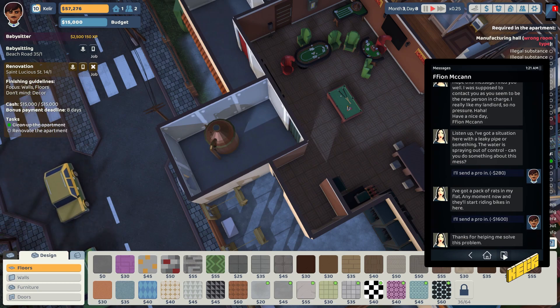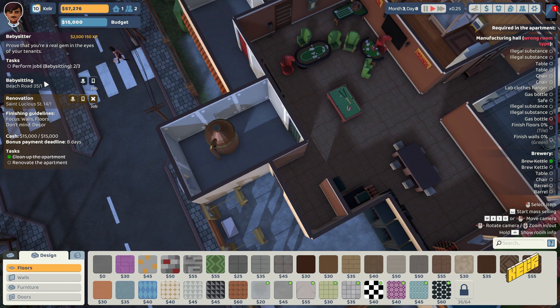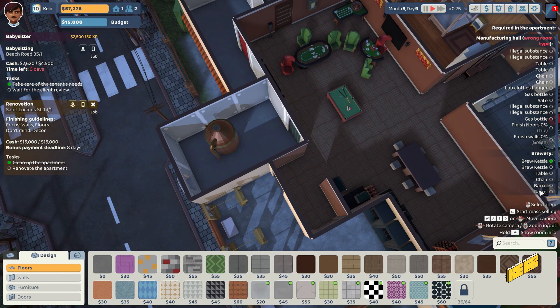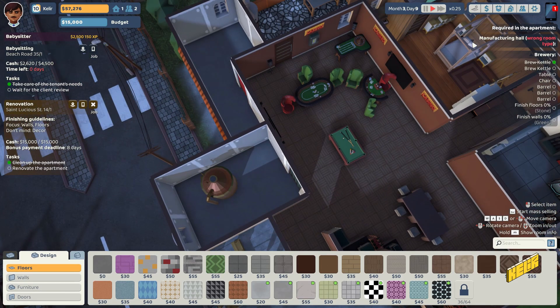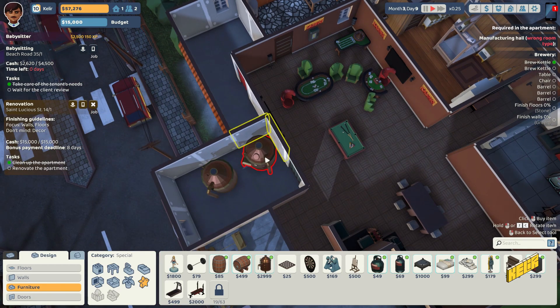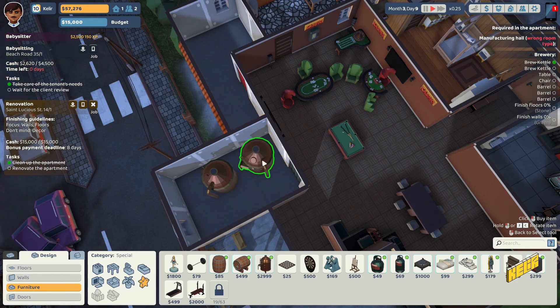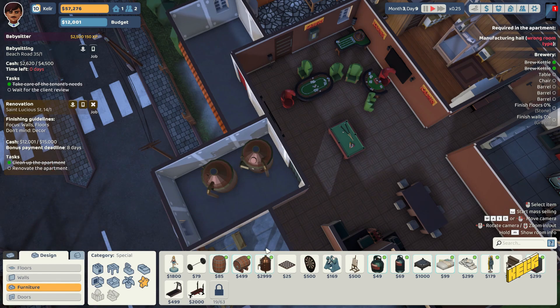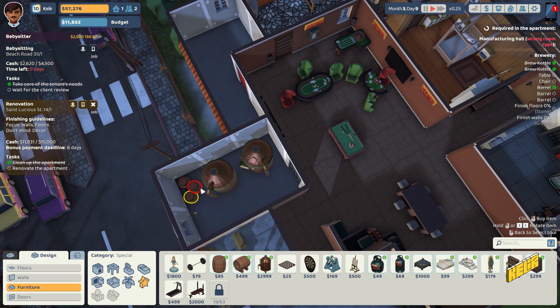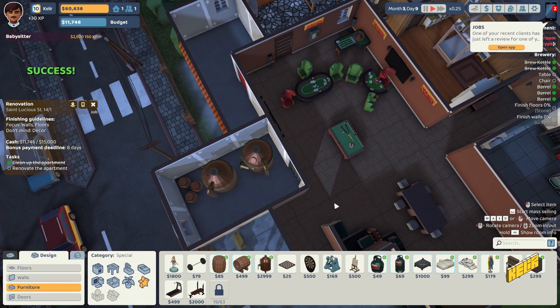Thanks for helping me solve this problem. The babysitter thing should be done. The client's reviewing the place. We need the brewery and a manufacturing hall with illegal substances, gas bottles, and stuff. We have plenty of budget, so let's go into furniture and get another brew kettle. We need three barrels — I'm cursed for space so I'll get the smaller ones. Three barrels, a table, and a chair — and this room is done.